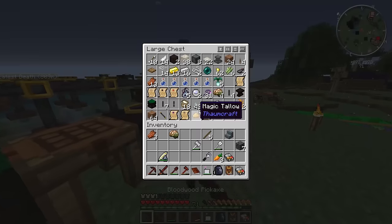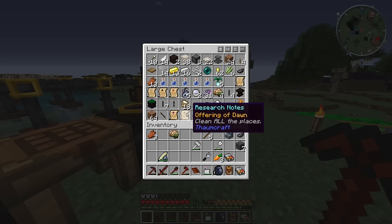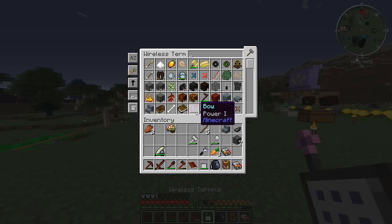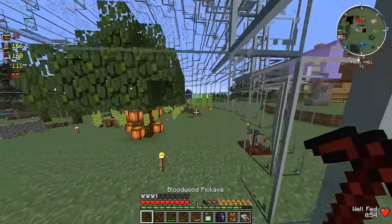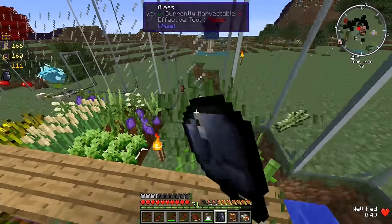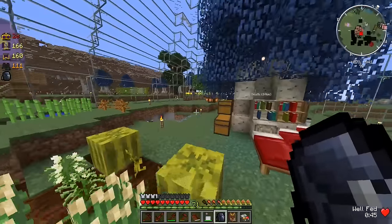Oh, I need scribing tools and paper. Where's all my scribing tools and paper? I don't think I put them up. I can't see scribing tools and paper inside here. Let's see — scribing tools, I guess I don't have any. Okay, and we don't have any paper either. Let's go get a little bit of paper, and I guess I have to make another scribing tools. This should be pretty easy to craft.